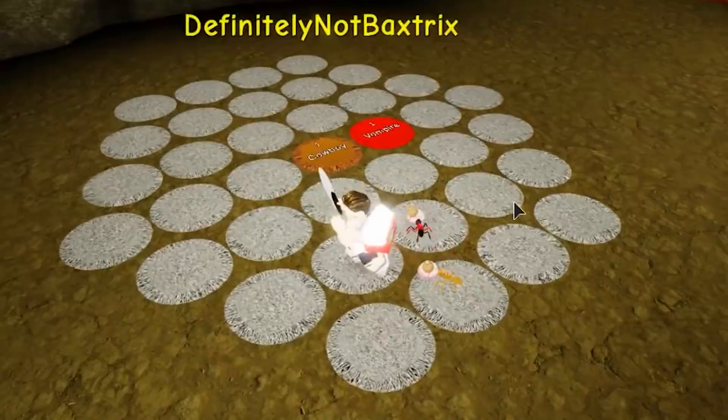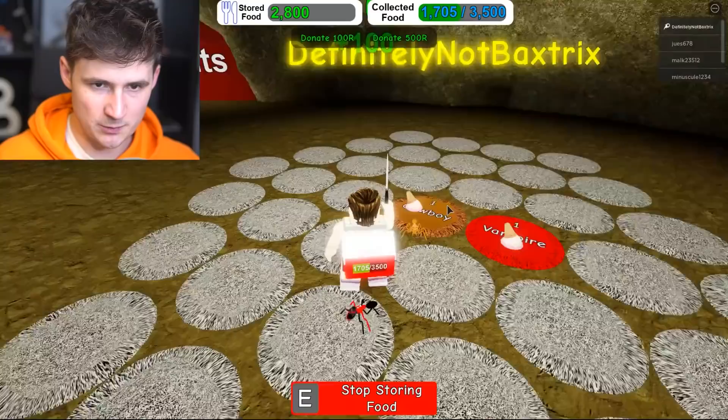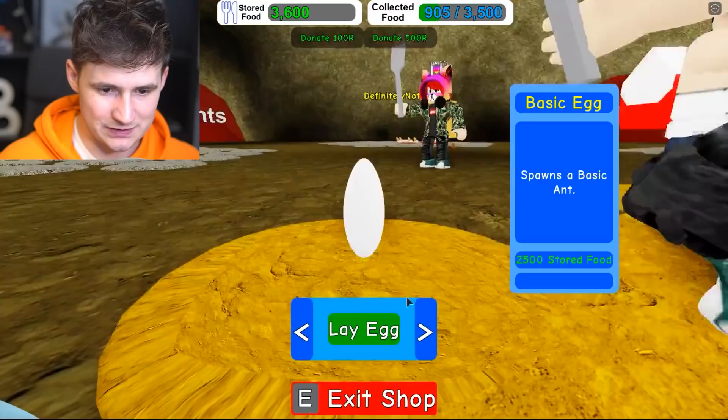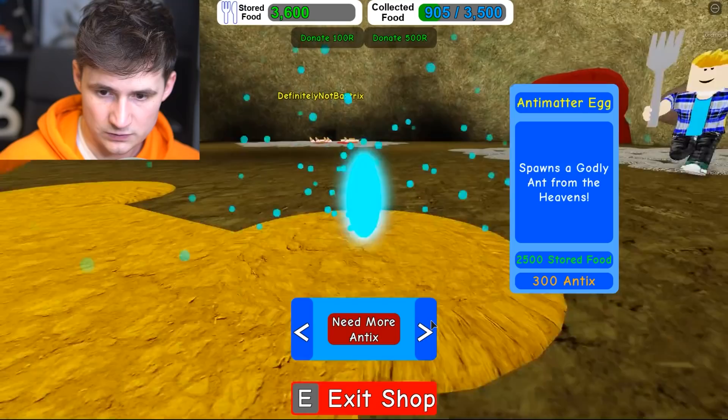All right, store the food. Get inside. Put it all in. That's right. Everything's gotta go in. Just keep going, guys. We need more food. Take it from my backpack. That's right. We're gonna get so much food. So once we get enough food, we should be able to afford ants. All right, we got a lot of food. Let's go. Let's lay an egg. How much does it cost? Wow, this is for 20 antics.